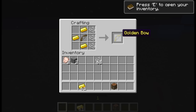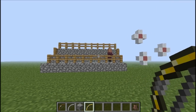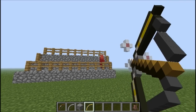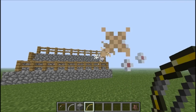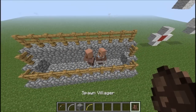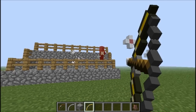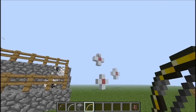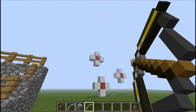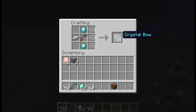The golden bow does some damage, but as you can guess it shoots really fast — just like the golden pickaxe. The durability is on the low side though, so you'll be crafting a lot of these. It still kills in two hits and it's really fast. Look at how fast I'm shooting at that target!